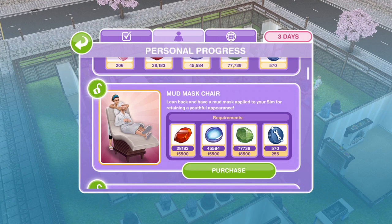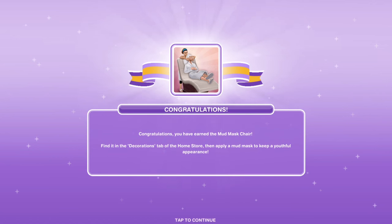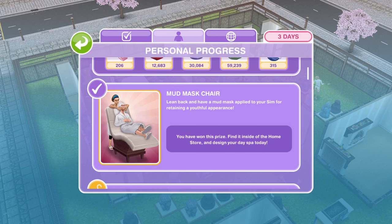The next thing that you can buy is the Mud Mask Chair. Lean back and have a mud mask applied to your Sim for retaining a youthful appearance. Congratulations, you've earned the Mud Mask Chair! Find it in the decorations tab of the home store.